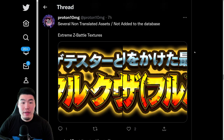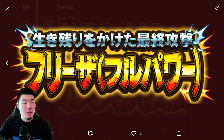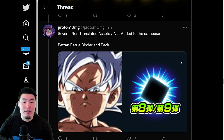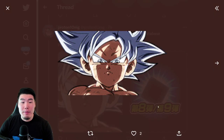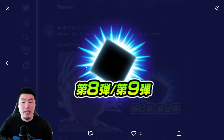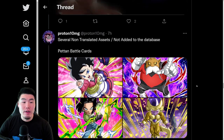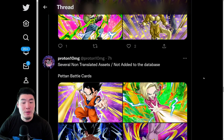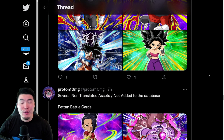We have a couple of Extreme Z Battle logos — I don't know exactly which one this is, but it's one of the ones we're missing on Global. And then we have some Peton Battle assets — a binder image and a set 8/9 pack — and then all the stickers we're missing on Global as well.